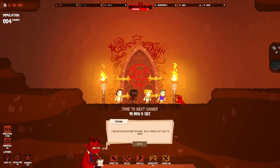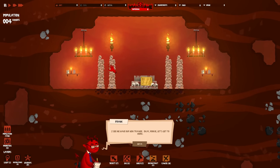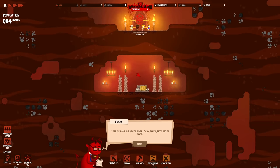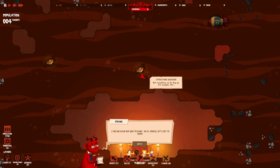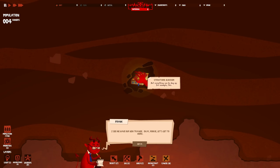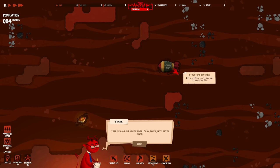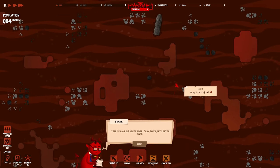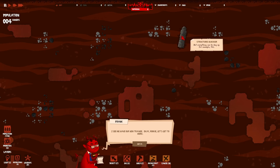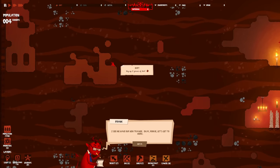Here we are in our first real scenario. Looking at the map, this is already different from the tutorial. Right here is probably where the statue will go. Not everything can be dug up - there are structure blockers. 'The fat man number two!' Structure blockers mean you can't build or touch those things - they look like holy books. You wouldn't want to touch those in hell.